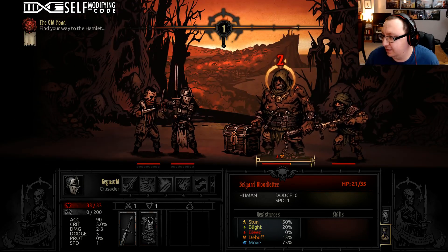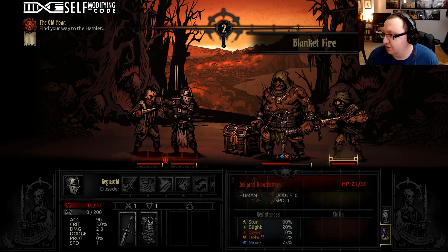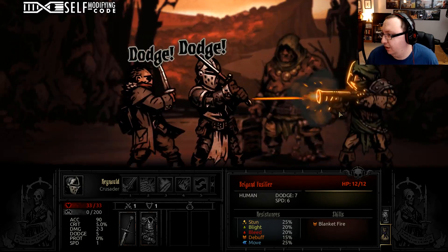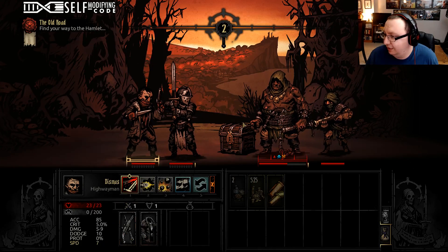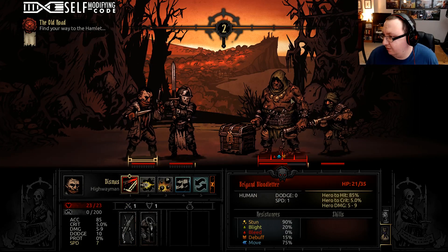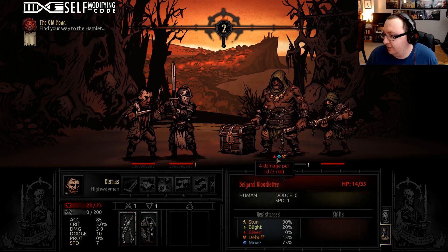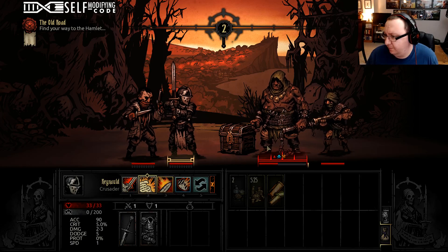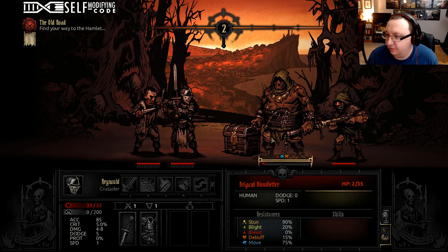The other thing I like about this is it's about turn and initiative management. Stuns are often worth a lot in this game because if you can prevent someone from taking a turn it can be better than doing damage, especially if it's somebody who affects everyone at once. We're going to keep stacking bleeds on him and get him down.